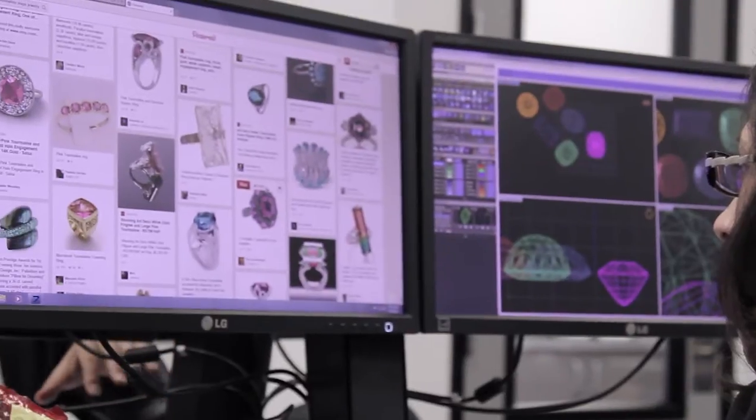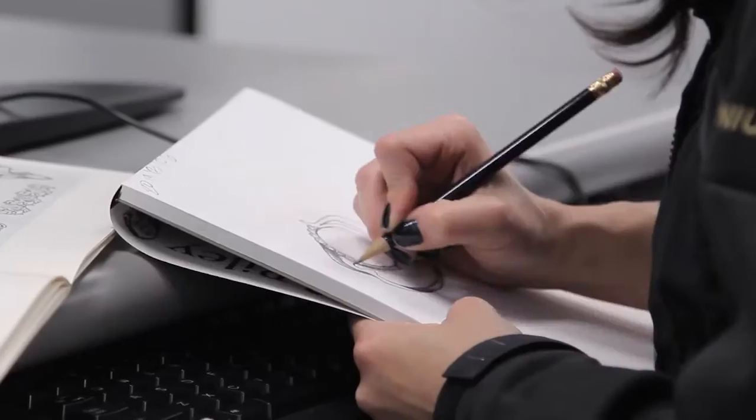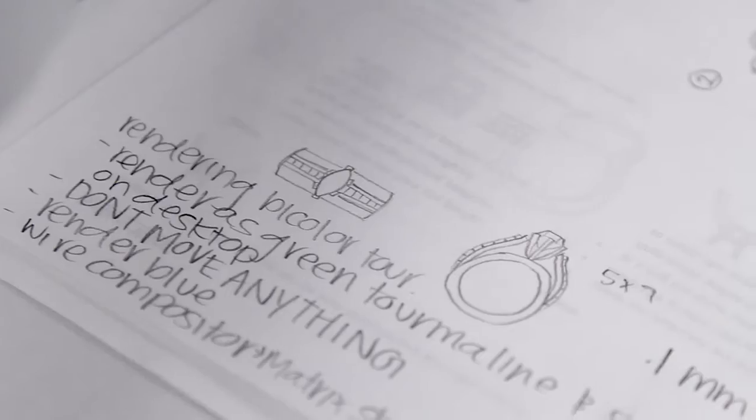Tourmaline can be a fragile stone. This is not generally the most everyday stone for your finger. Tourmalines are probably safest as a big piece on a pendant or earrings. This ring would definitely be worn just kind of on the weekend, cocktail party type thing.